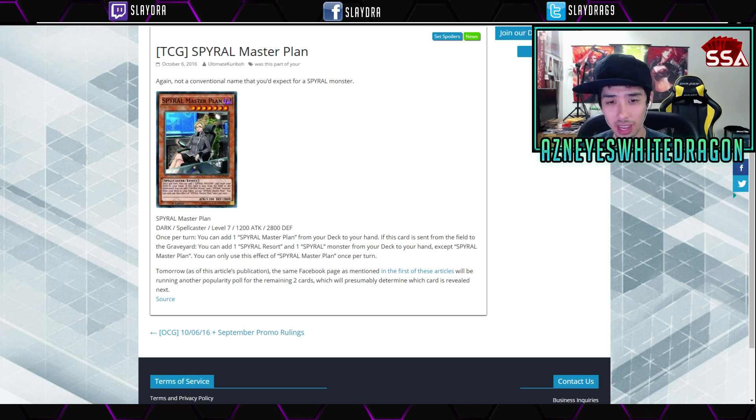Interesting stuff — you're able to get like a plus one really easily off this. You can even look at it like a plus three, because once it's sent from the field to the graveyard you get to add a Resort and a Spiral Monster except for itself, but you can already use itself to add itself. Kind of crazy, but nonetheless, new Spiral card.